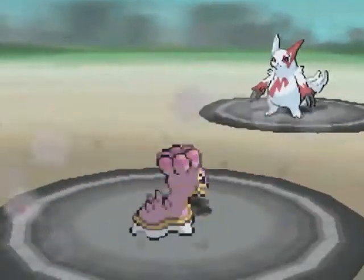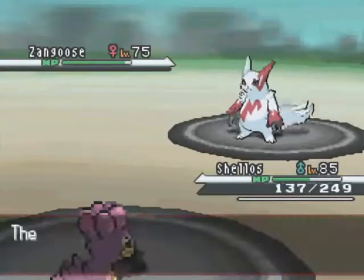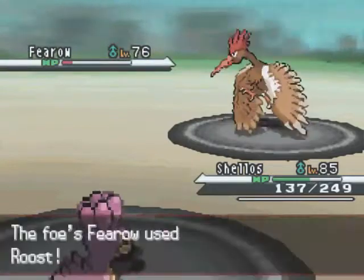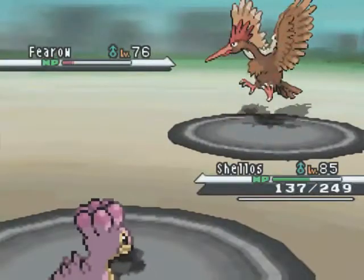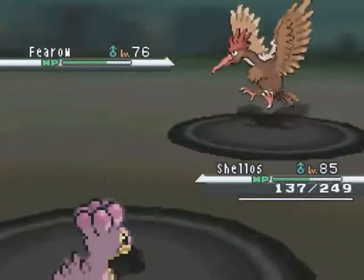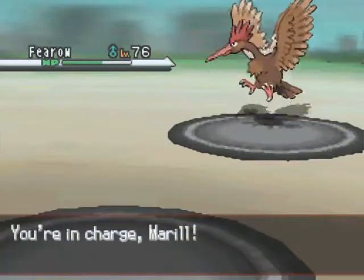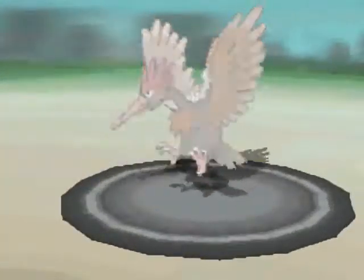Zangoose goes for Secret Power, does a lot of damage. I go for Mud Slap. I should remember in the future that I should never use these custom backgrounds when I'm doing Challenge Cup, because Secret Power, Nature Power, and other environment-dependent moves change based on the surroundings, so it could really screw up my game if I'm not careful. I don't remember whether Secret Power is one of those that's environment-dependent — I can't ever keep them all straight anyway.